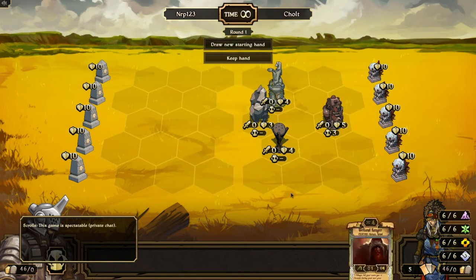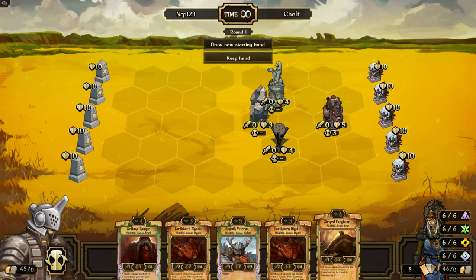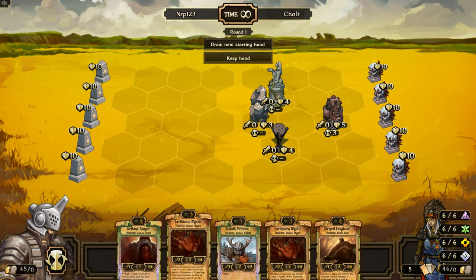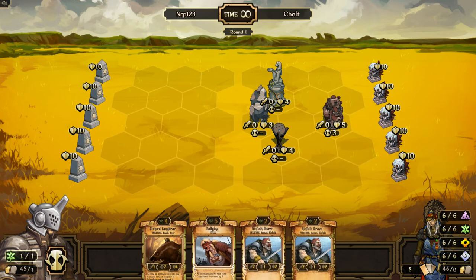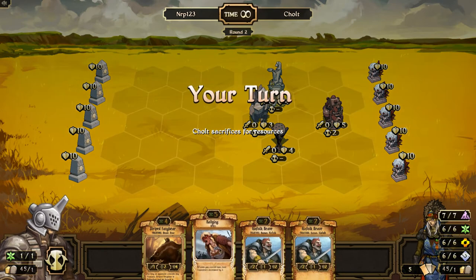Okay, so this is the layout. The Aether Pump's going to be hard to get to — a three drop, four drop, five drop. There's a good chance of getting a two drop or a one drop, so I'm going to draw a new starting hand. And I get two Braves, so that's nice. I'll go Brave, Brave, Ping, Bear.